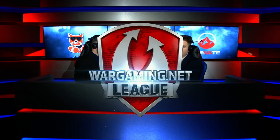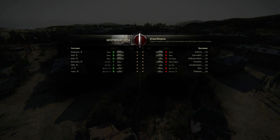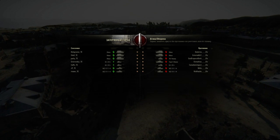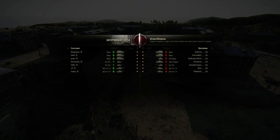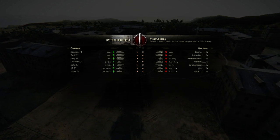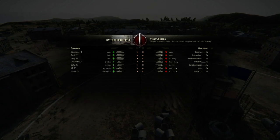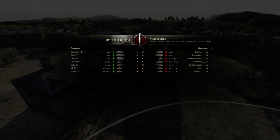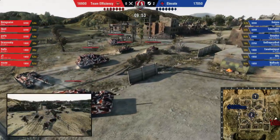We're going to go into Ghost Town next — another city map. I wonder if we're going to get any surprise lineups from Elevate, something new. I think it will be business as normal — multiple Mouses, T57s, AMX 50Bs perhaps. Well, double BAT-Chat, triple Mouse, and double WZ for Team Efficiency — this is something I think EL Gaming also played. Elevate: double Mouse, T57, Type 5 Heavy, BAT-Chat, and double WZ. Now this is going to be interesting, especially because Team Efficiency is attacking with this lineup and Elevate is defending. Double WZ usually means something at least semi-aggressive to take some map control.